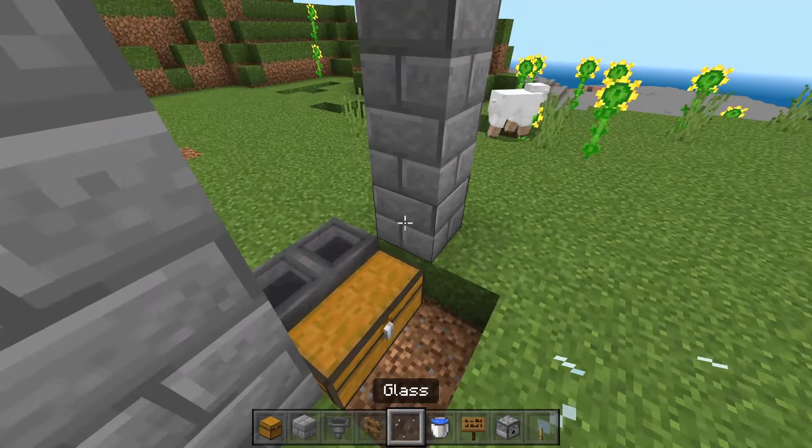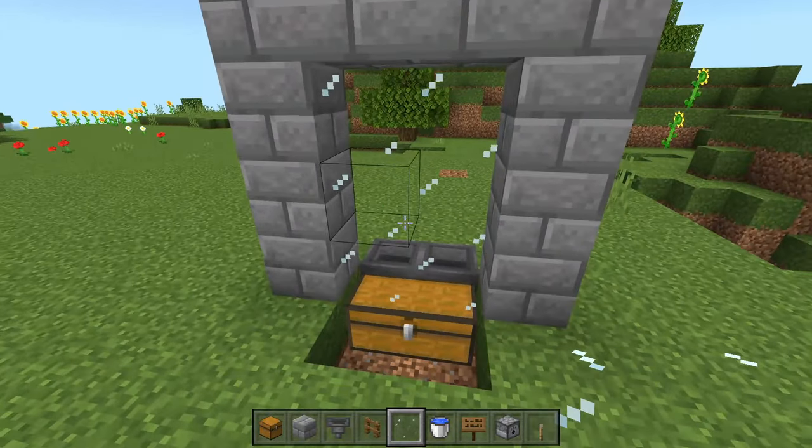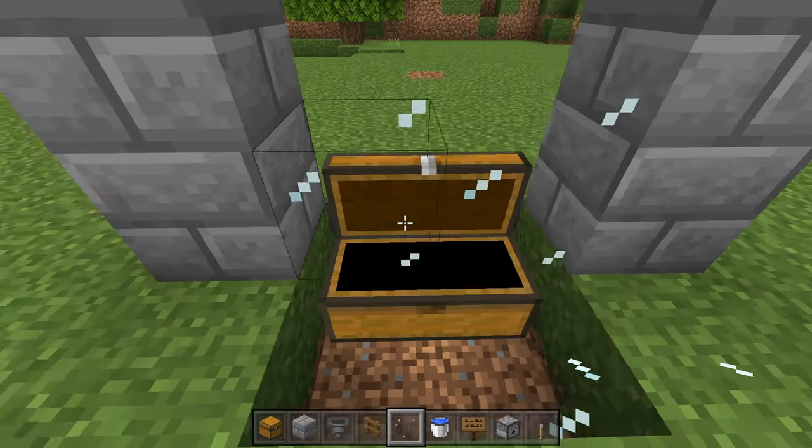Grab some glass now and we're going to fill in this front side with glass. It doesn't need to be glass, however it does look a lot better, and the bottom two need to be glass anyways so that you can still open up the chest.